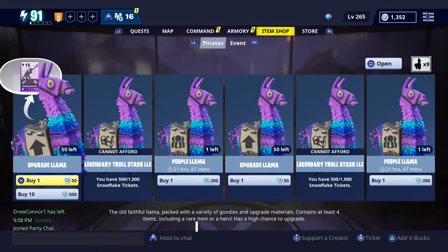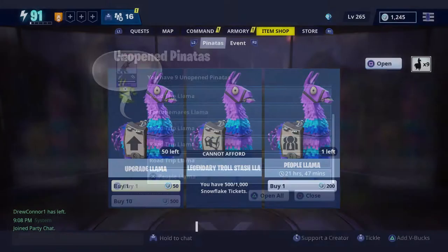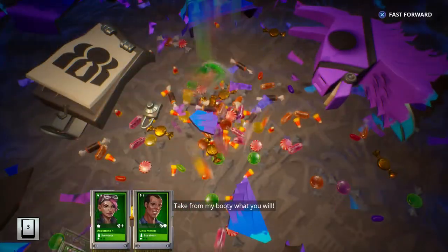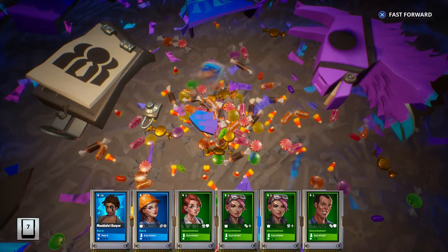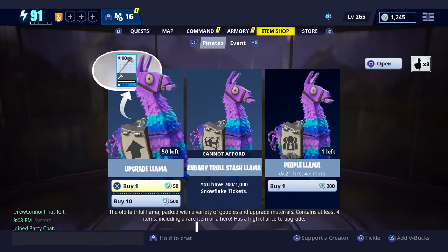First I'm going to start out with a People Llama. Okay, People Llama, here we go. I got a Machine Gun Sniper — sweet! Okay, not much out of there. Now we're going to be buying more.